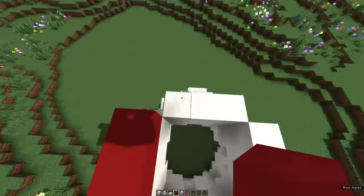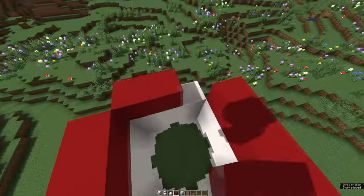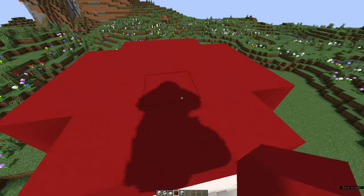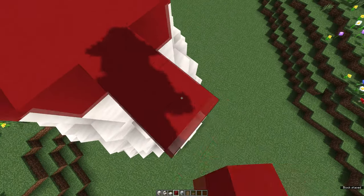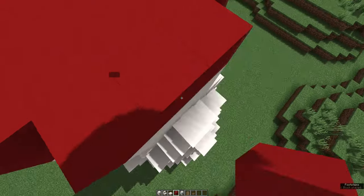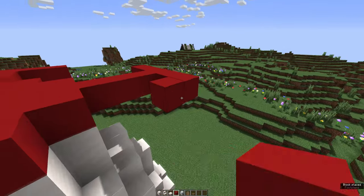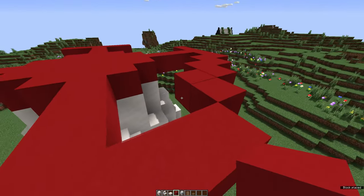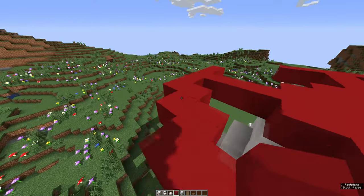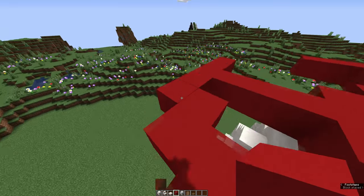We're gonna be using red concrete for the mushroom head. Put it on the previous layer and fill that in. Once we build that, we're gonna go out four blocks on every side, then go two blocks out on every side and connect them all. This part is very easy because you don't have to be perfect — we're gonna be filling in the gaps anyway. Just make sure the outside is perfect though.